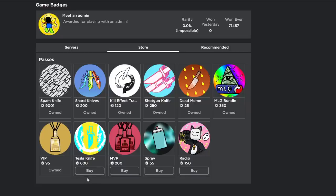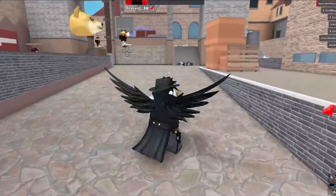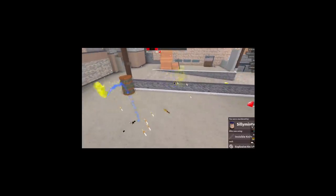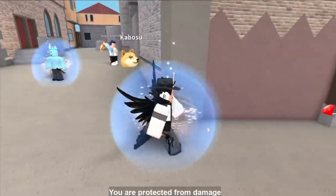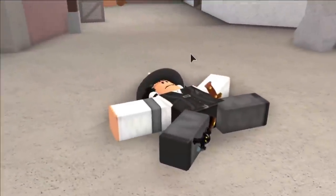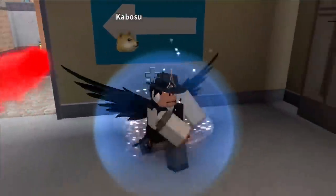The next one is Tesla Knife. This is probably one of the only genuinely good game passes. Spam Knife is overpriced but overpowered, Shotgun Knife is just disgusting, but Tesla Knife is basically Laser Knife but better — a work of art. I'm now down to 7,000 Bucks. I tried it out and died immediately. Basically, the special thing about this knife is that when you throw it, if people walk into the electric trail it hurts or fully kills them. So you spend 600 Robux for a line that can kill people if they walk through it.